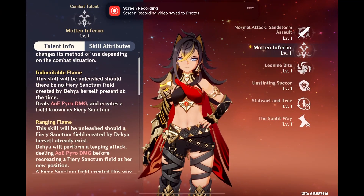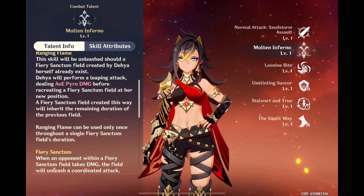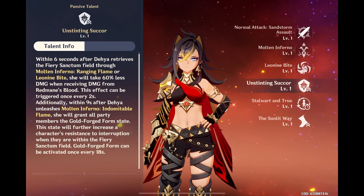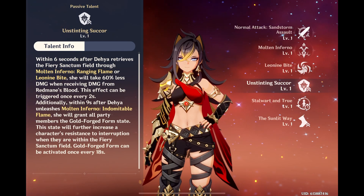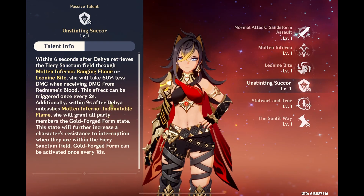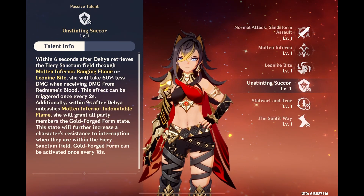This is where Deya comes in. Her elemental skill can create a field that increases the active character's resistance to interruption. Paired with her A1 passive, she can grant a further increase of resistance to interruption to Linny. This makes it extremely comfortable for him to be able to pull off his charge attacks while also probably getting hit head-on.